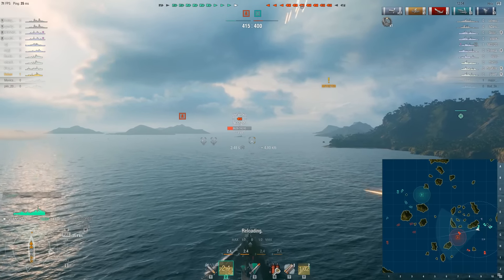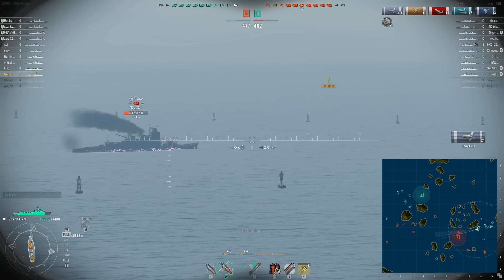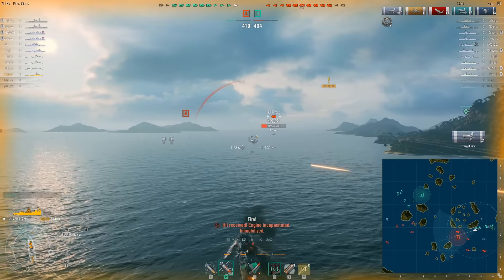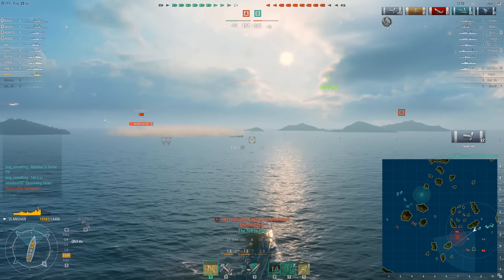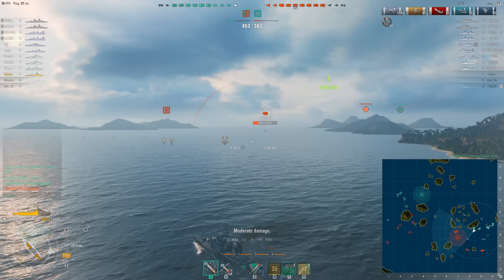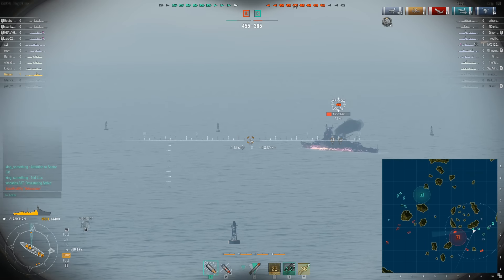We're going to fire on the Miyoko. I swapped to AP because he was showing his side, but of course he's not showing his side anymore. Now we announce our presence — an enemy destroyer shows up and we take fire from him. But he leaves the safety of smoke and is taken out by something — detonated! That's bad luck for him. We pop our smoke and try to rotate our guns, but they're slow.